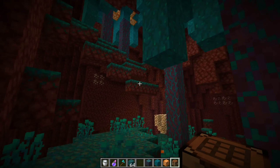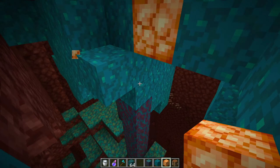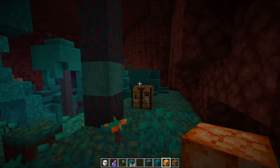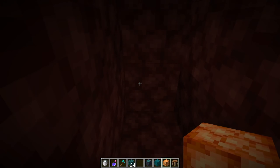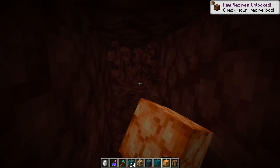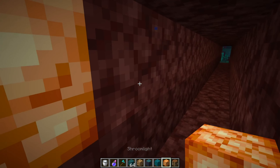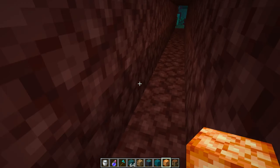The next new block in this biome is the shroomlight, because those things are more like shroom trees. If you take those and go in a dark room you will see - compared to glowstone - it makes the same light source as glowstone. But it looks more beautiful and makes a really nice sound.